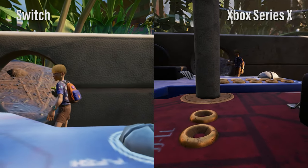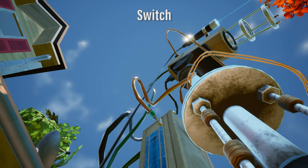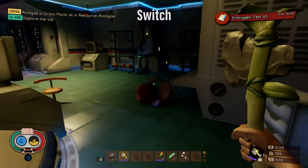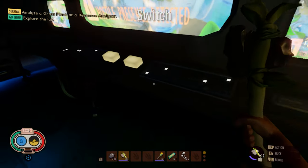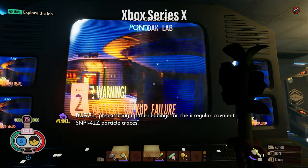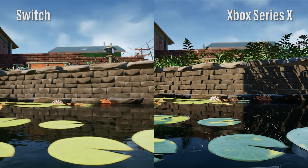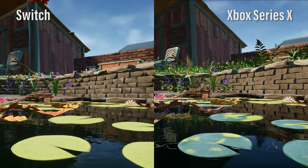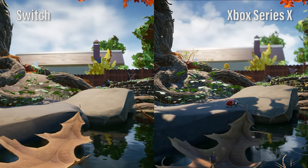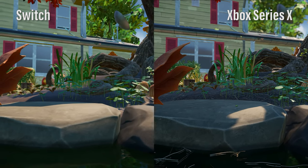Ambient occlusion is also missing. This isn't surprising, but it's always a shame, as I'm a big fan of the effect to help fill in little pockets of shade — it really helps with this particular art style. Texture resolution is lower in general, and I did notice in this first base that the live feed now shows an image rather than actual feeds of the world. Draw distance on shadows is pulled back, and in general, level of detail settings appear to be pulled closer to the camera. So while much of the geometry draws out to the same point, it will do so at a lower level of detail. That's a lot, and I fully suspect I didn't catch anywhere near to everything.